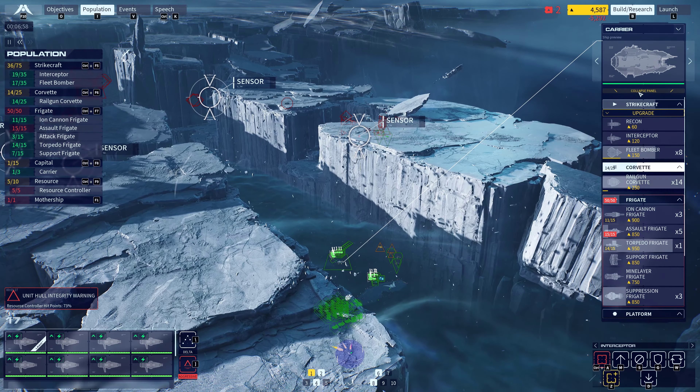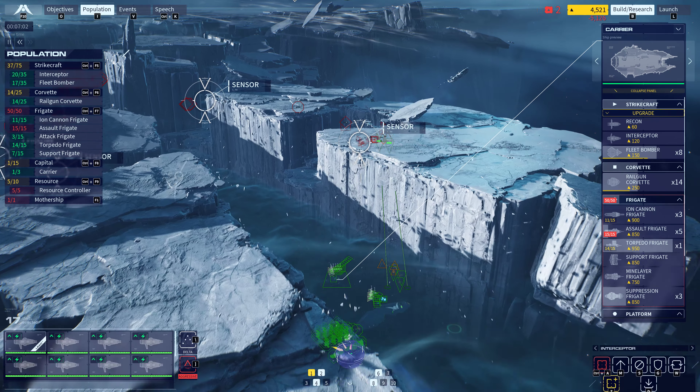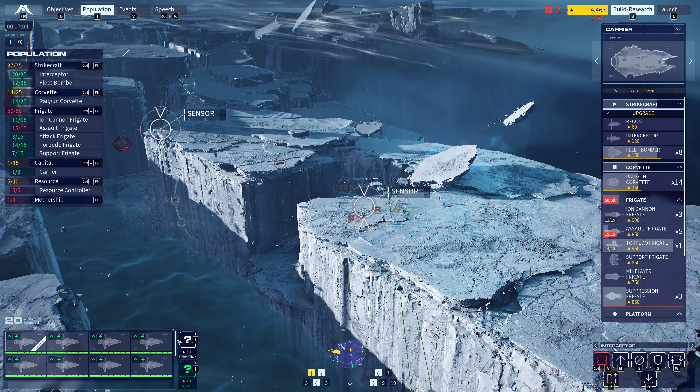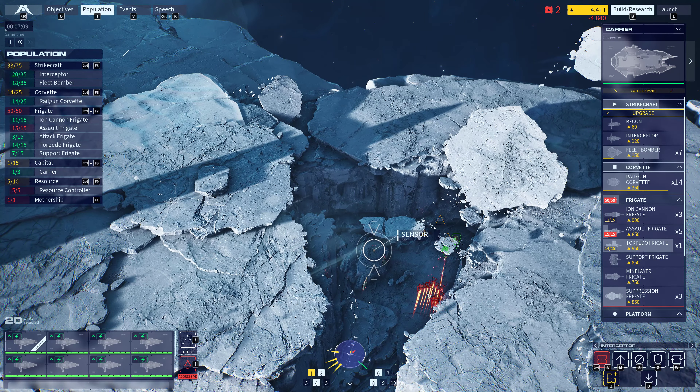Caution. Resource controller hull integrity at 75%. Systems go. Group one reinforced. Go after anything you can lock up. Alert. Resource controller hull integrity at 50% and falling.